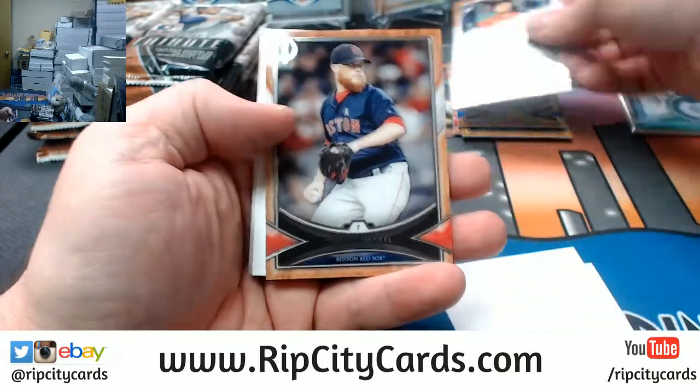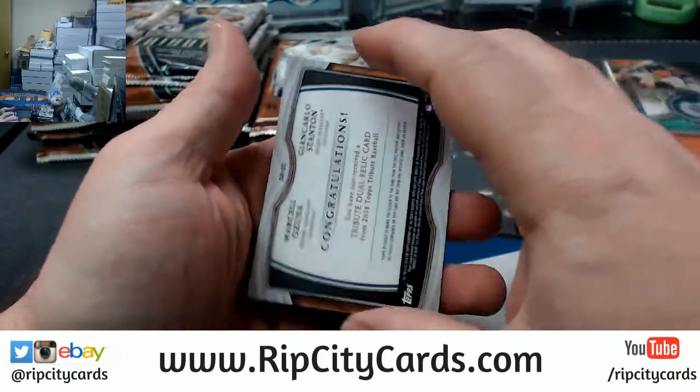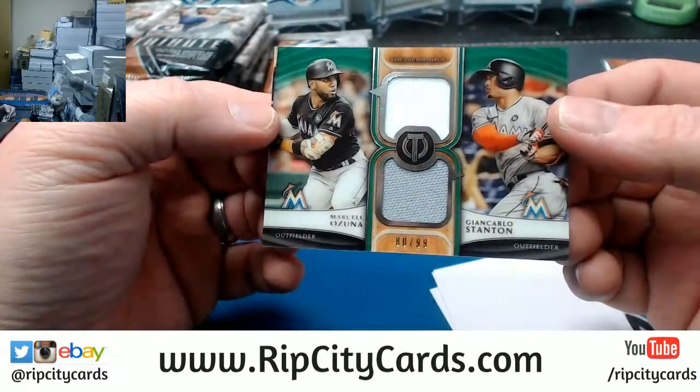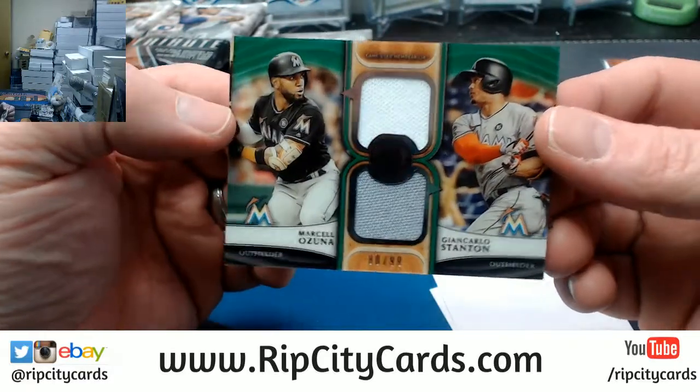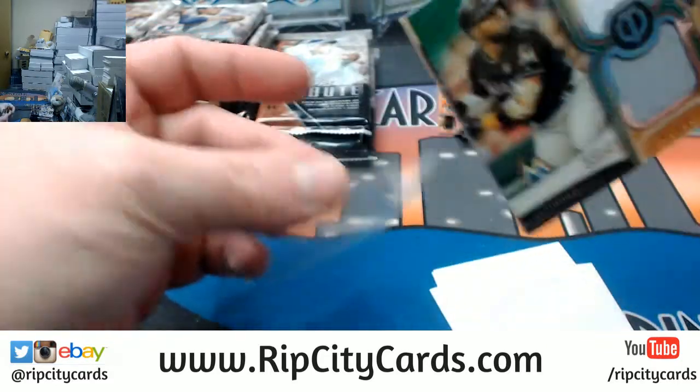Bragman, a Kimbrell, and 80 out of 99. Ozuna and Stanton dual swatch.